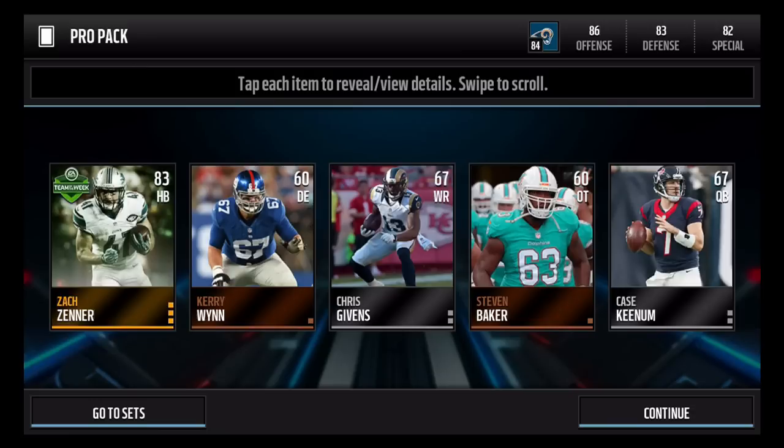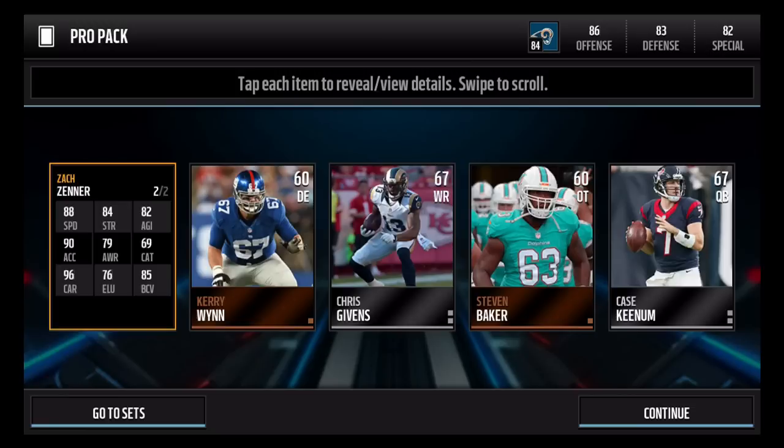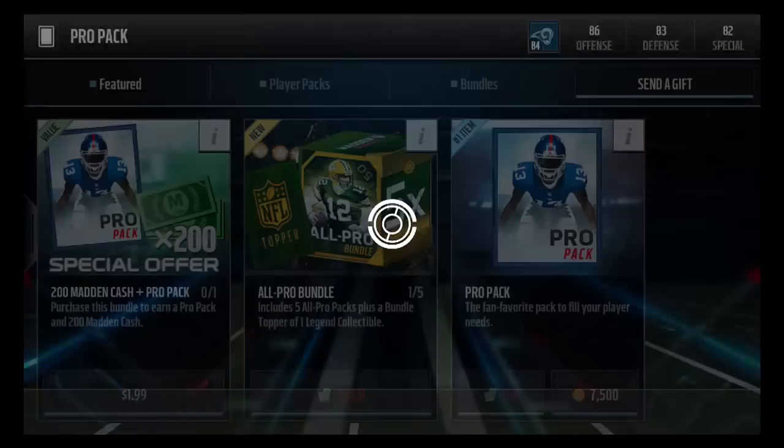Right away we pull the 83 Zach Zenner — a very solid card. I've actually never really heard of this guy; I think he's probably a breakout star since the preseason started. Here are his stats: he has a 96 overall carrying, 85 block vision, 90 acceleration, 88 speed, and an 84 — that's the card I pulled and that's where I'm going to end it.